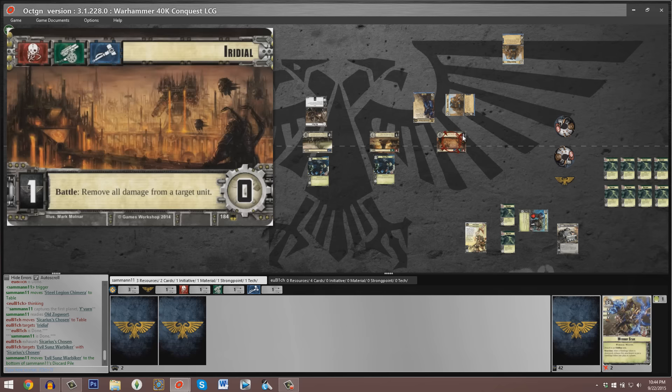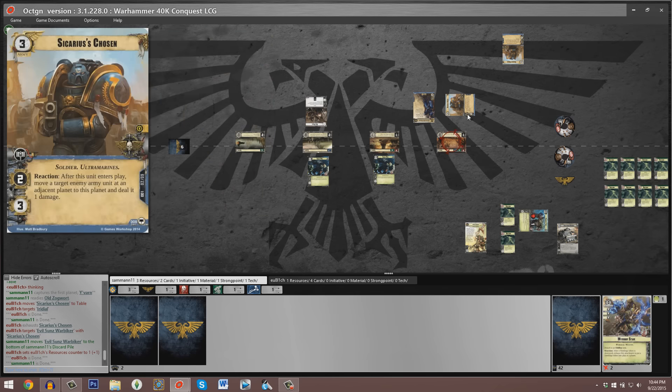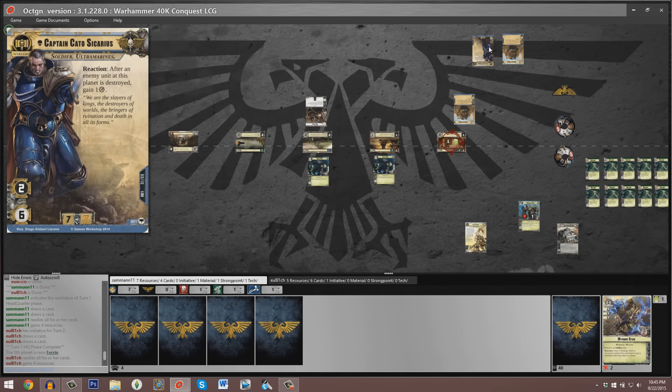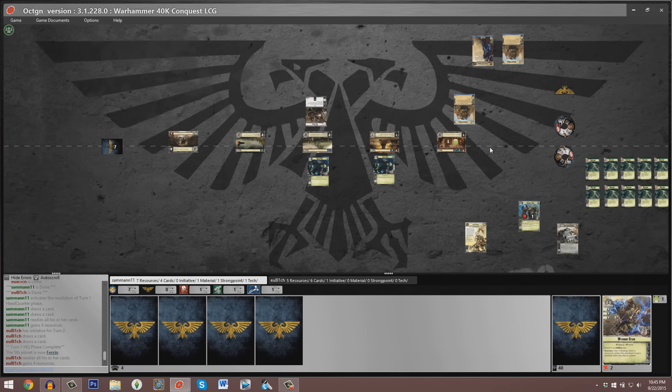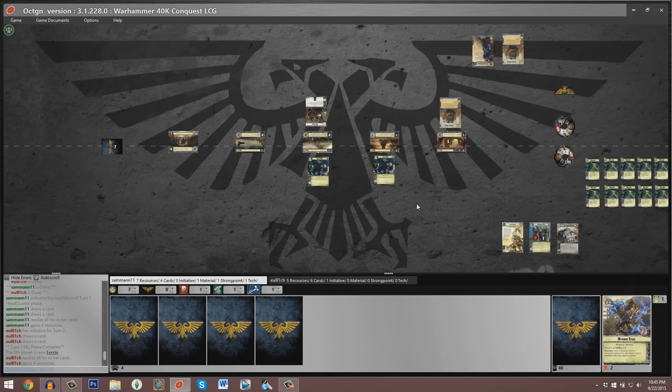We see the headquarters phase occur. Theron is our new fifth planet — it allows players to route non-warlord units, but seeing as how we're expecting such an early game victory, I can't imagine anybody doing too much there. The initiative token passes to Eugenio. His first play is the Talisarian Tempest Blade put out on Captain Cato Sicarius, so he's going to be attacking for three Armor Bane — incredibly potent, incredibly dangerous. We see a Steel Legion Chimera at planet two played by Sam; both copies have a reaction to prevent one damage to any non-vehicle unit you control when it is assigned damage.